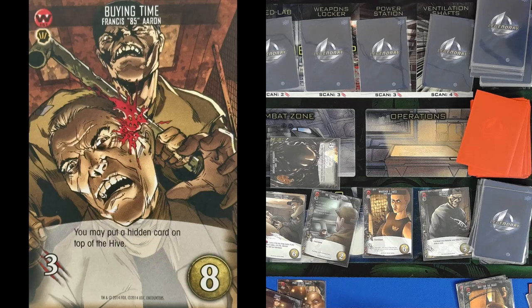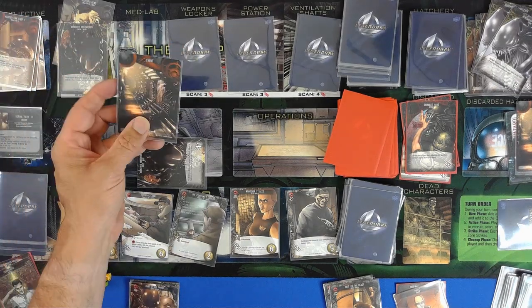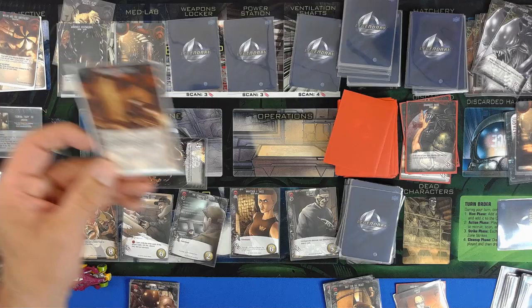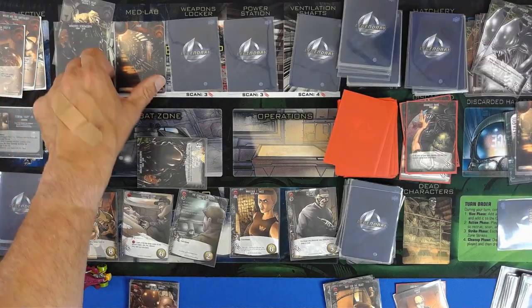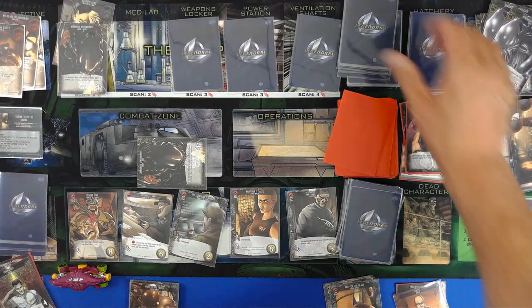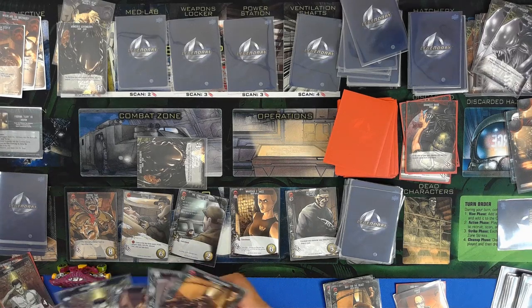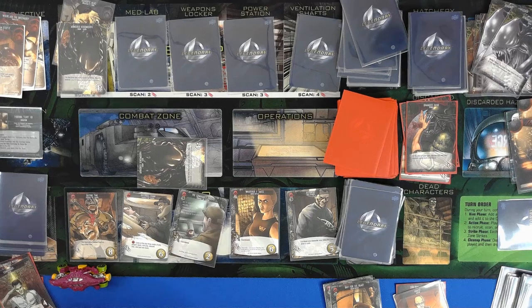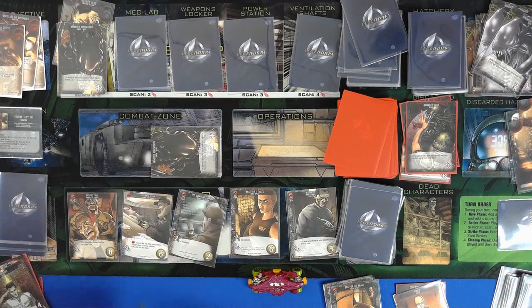Put a hidden card on top of the hive. And the bad news — we only have two, so we will scan for two. We have an event: if the beast is in play, put the card under it; otherwise add a hive card to the complex. Perfect — just exactly what I wanted! Okay, we have one coordinate card — move over here, draw one last card.